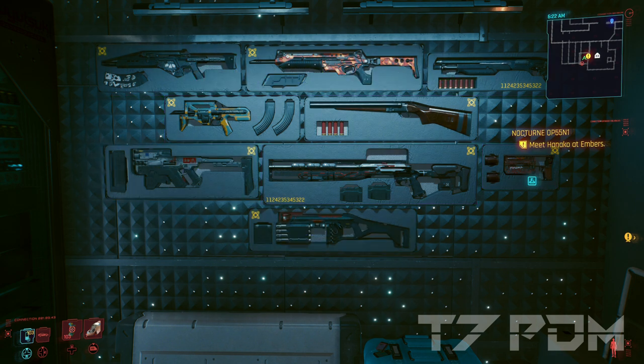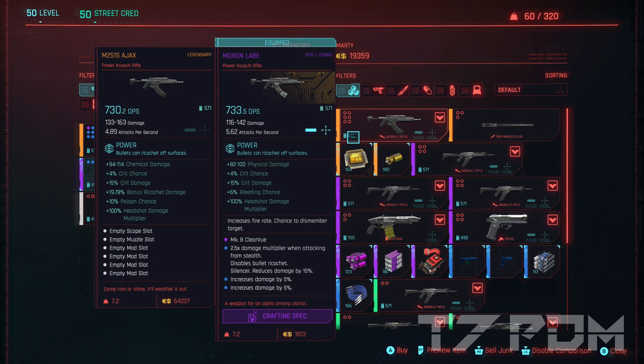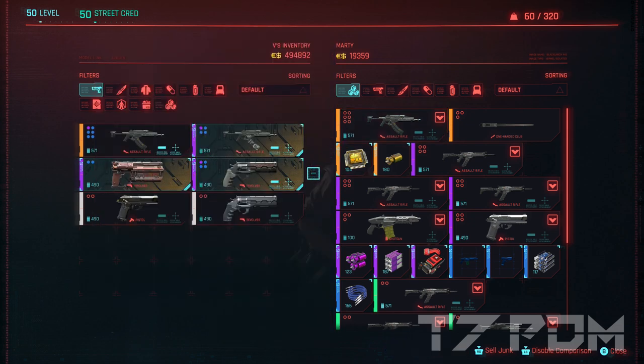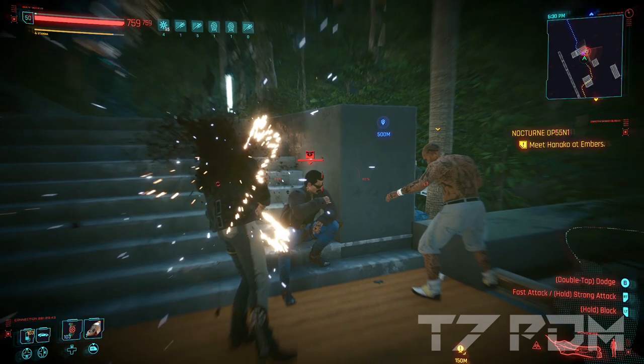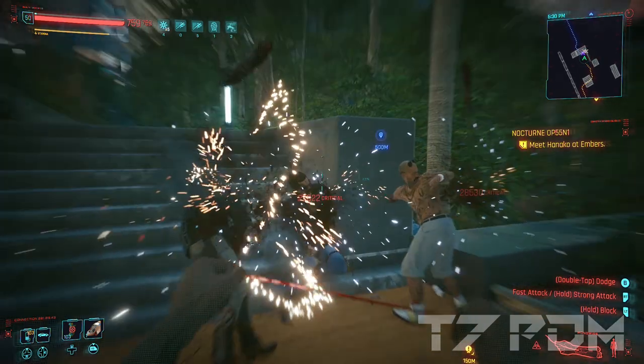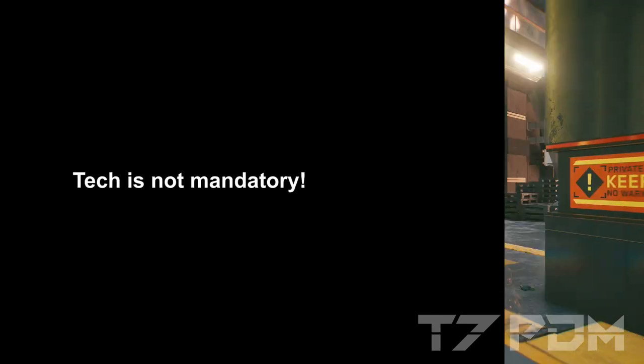Another good thing is that epic weapons will still deal the same amount of damage as legendary ones, especially if you crafted them yourself, because then you will get the crafting bonus from Field Technician. The big damage gap actually happens between rare and epic items, but epic items will be just as powerful as legendary ones. So if we take a closer look at all the stats, Tech is not really as mandatory as we always thought it was.